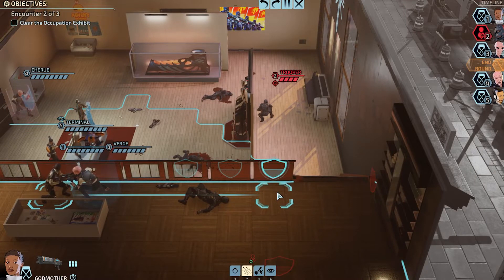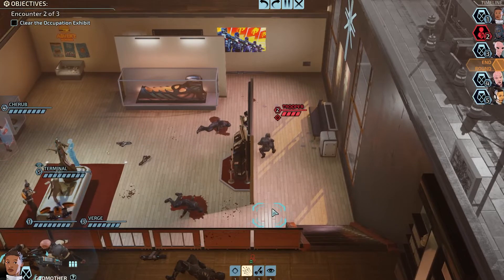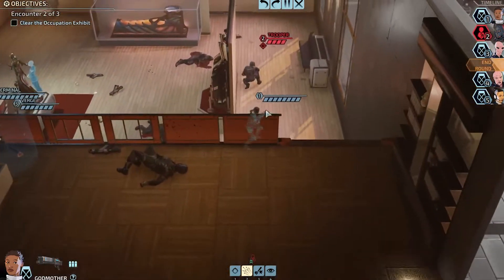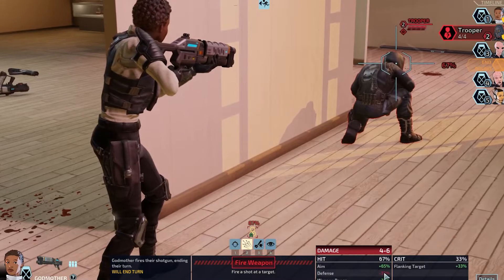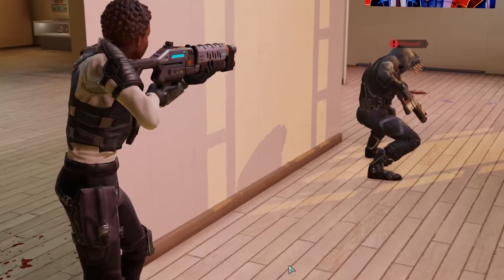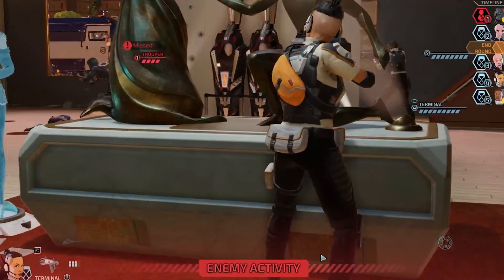Godmother's turn — she has the shotgun, so I'm going to try to get as close as possible. Even if she does get hit, it's not the worst because she has a lot of health. 67% — he just has naturally high defense, minus 30, so we might even miss. Oh! Overwatch missed. He actually went on Verge — that's a shocker.